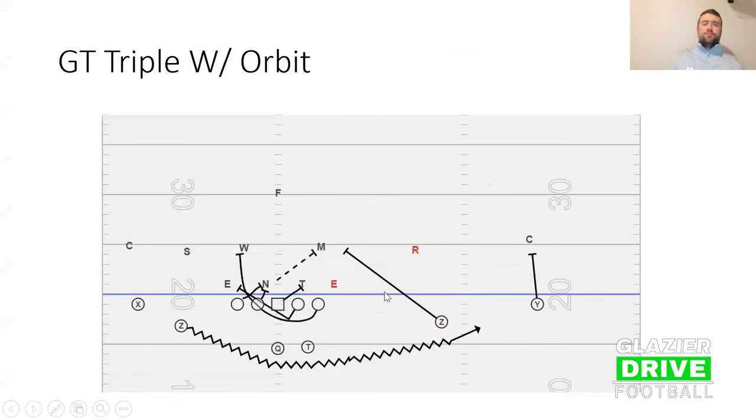We'll go GT triple with orbit — we have a name for all of our orbit concepts. So this would be orbit right, we're running GT left, and then the triple would be tagged with it. It's the same terminology: our O-line is responsible for Seagat — front side is double team into the A spot, backside guard is our WAM player, and backside tackle is our RAP player to V-spot.